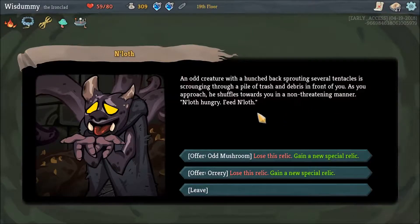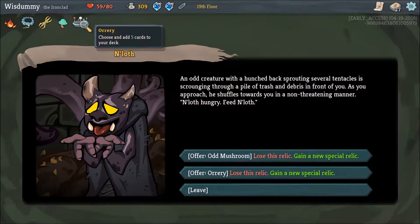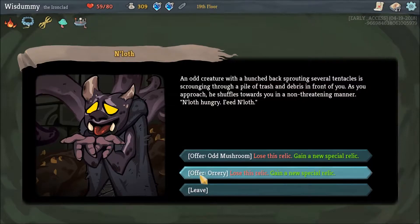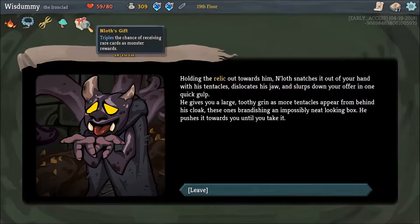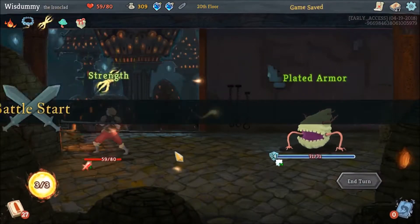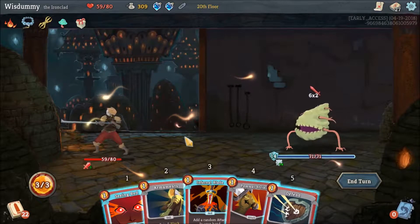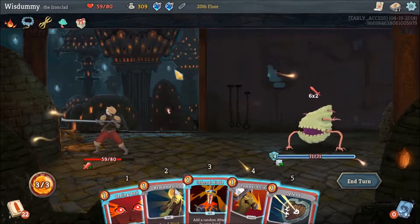He wants to either get the Odd Mushroom or Orrery, which is kinda stupid because this only has an effect if we pick it up, and now it's kinda useless. So let's give him that — it now triples the chance to get a rare card as a monster reward, which is so stupidly good if you get a lot of them.